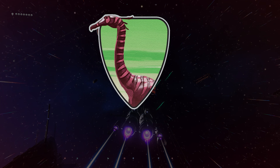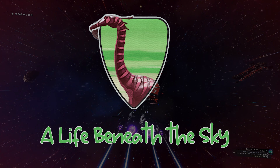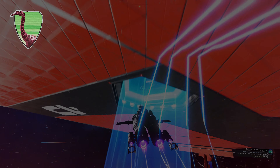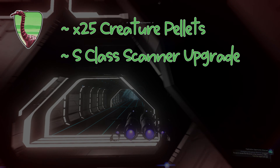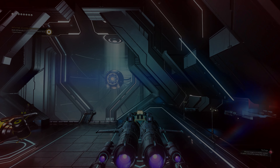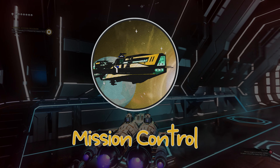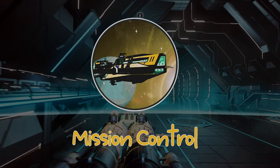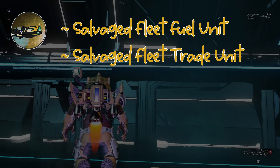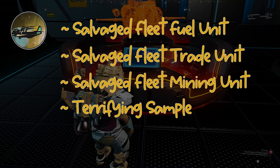The third milestone in phase 5 is called A Life Beneath the Sky and requires you to discover 25 creatures. The rewards for this one are quite literally rubbish: 25 creature pellets, a supreme scanning upgrade, and a big pile of 128 poops. The next milestone is called Mission Control and requires you to have bought and command 8 frigates. The rewards are much better: a salvaged fleet fuel unit, a salvaged fleet trade unit, a salvaged fleet mining unit, and another terrifying sample.